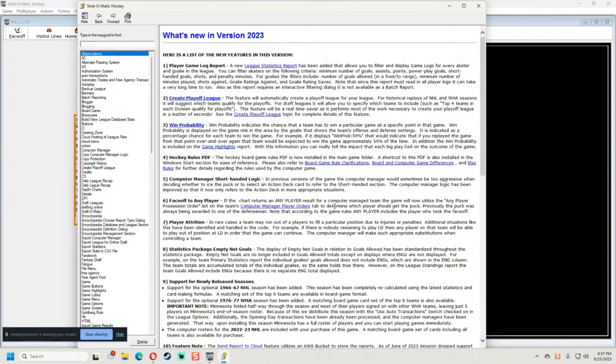Number two is 'Create the Playoff League.' This feature will automatically create a playoff league — for historical replays it will suggest which teams qualify, and for draft leagues you can specify which teams to include, such as the top four teams in each division. It performs most of the work in seconds, so that's a real time saver.